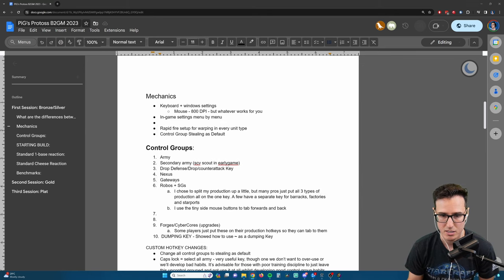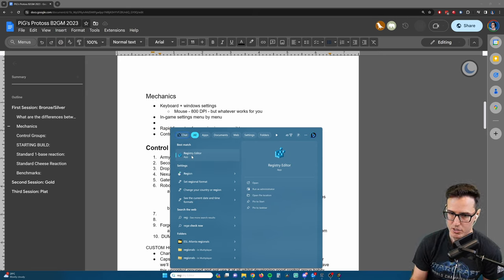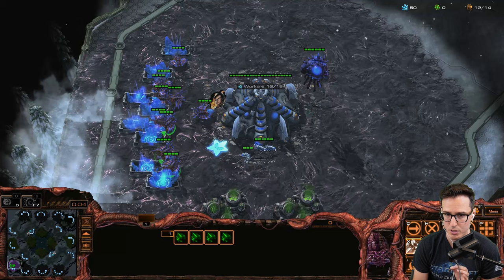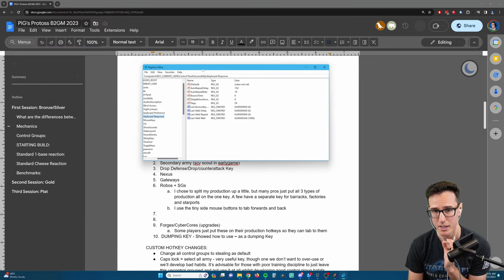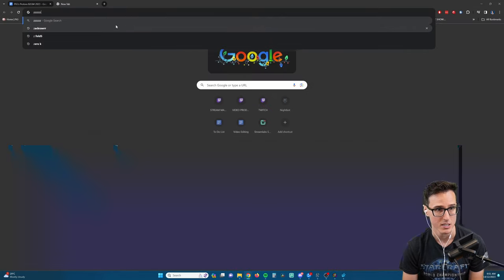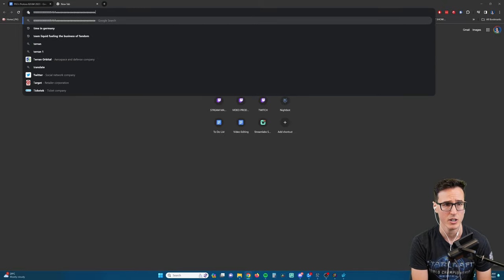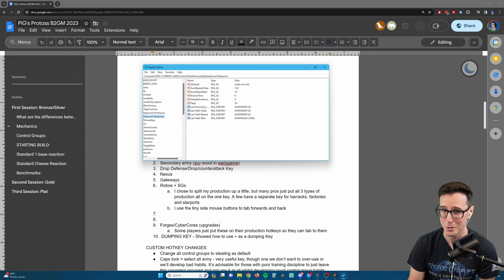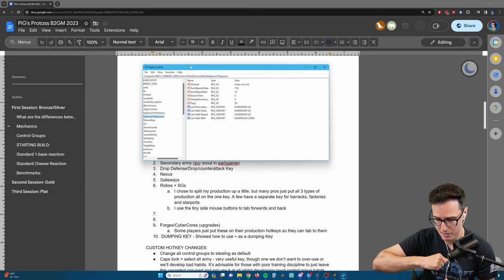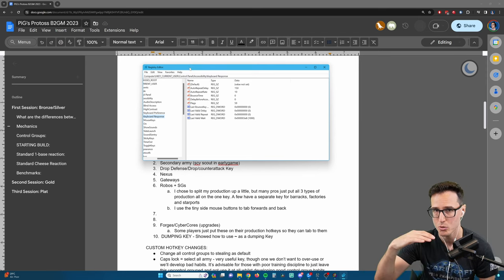Now for keyboard, if you want to do a super pro gamer thing, you can go into the registry editor - do this at your own risk. The keyboard properties settings we already showed are perfectly fine. However, if you want the crazy fast repeat rate - notice how quickly that speeds up - this change affects your settings across your whole computer, which is why a lot of people don't use it. When you see pros warp in 20 zealots instantly, that's because they've gone into the registry and done this - and it is tournament legal.